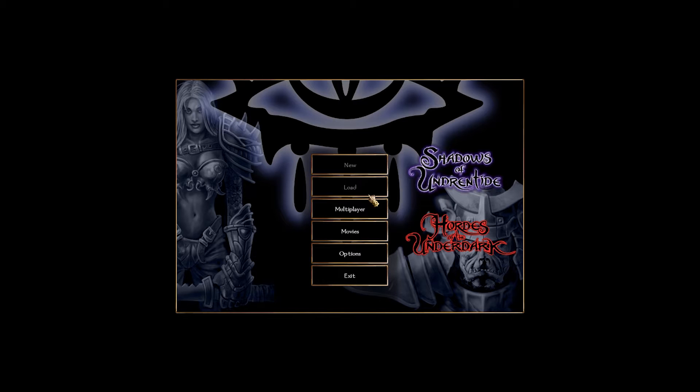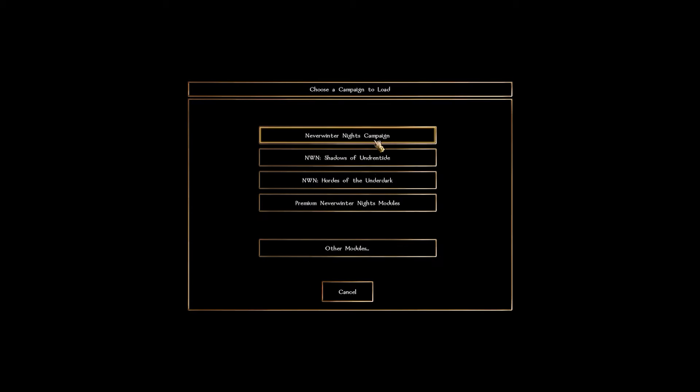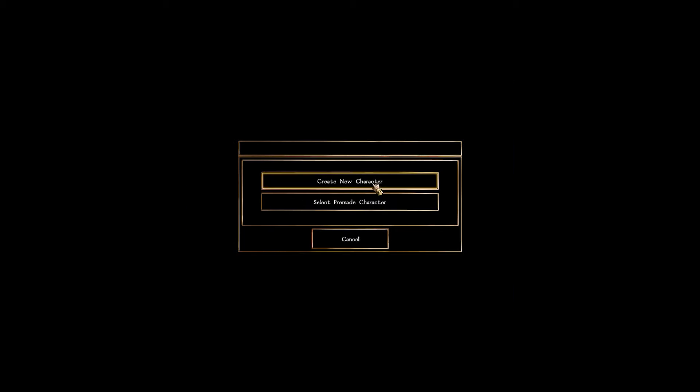You can't really play pen and paper by yourself because that's kind of weird. So the DM client is basically that ability to do whatever you want — you're basically playing god in the server that you've created. It's a pretty cool little feature that they have.